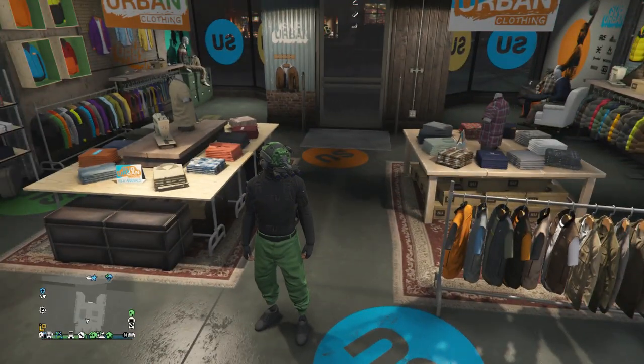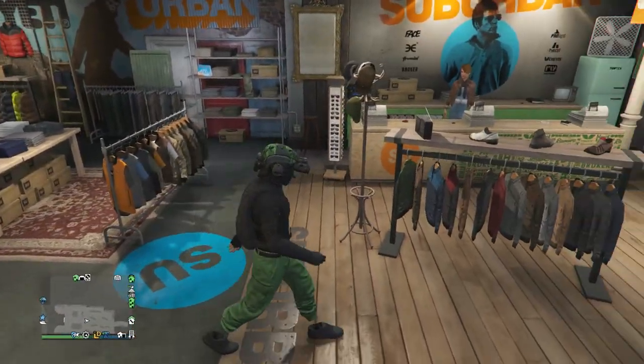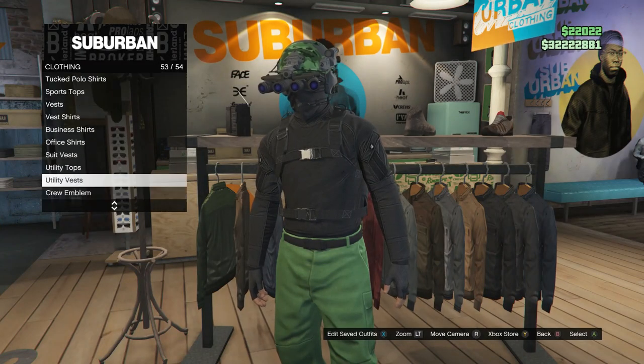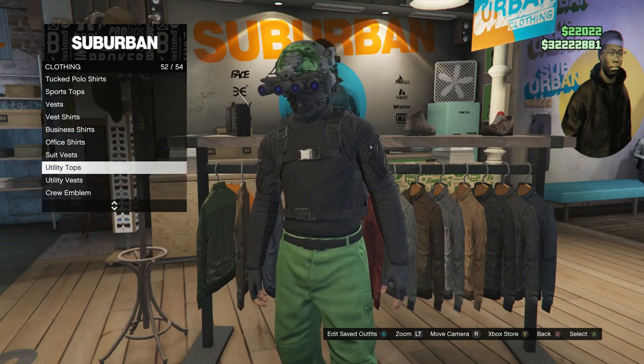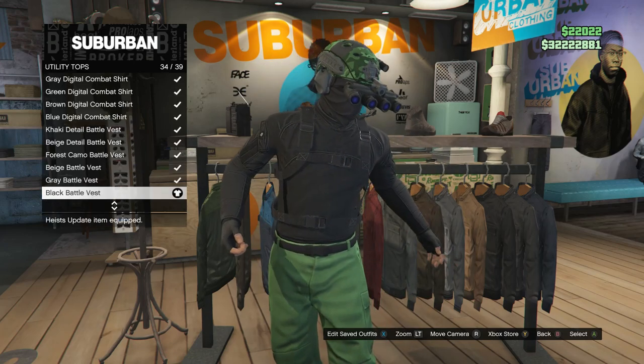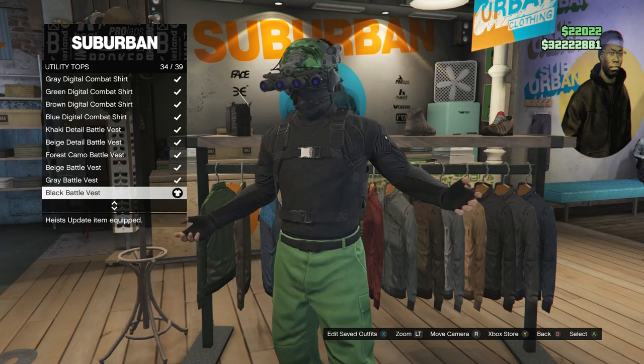So this is going to be the first outfit. Whenever you do get to the clothing store, go over here to the tops. When you do get to your tops, scroll down to utility tops, which will be right here on slot 52. Click on utility tops, and you're going to be equipping the black battle vest, which is on slot 34.